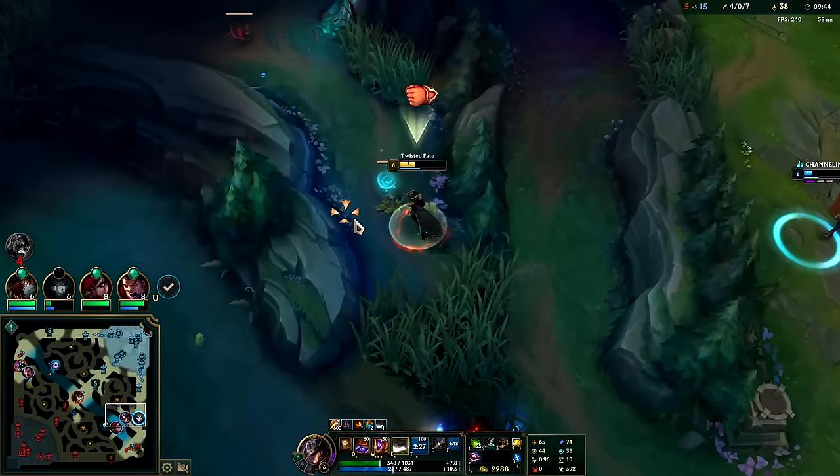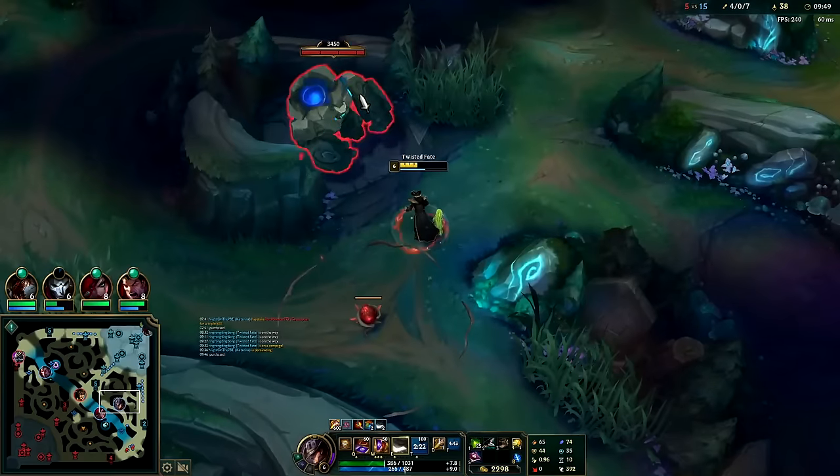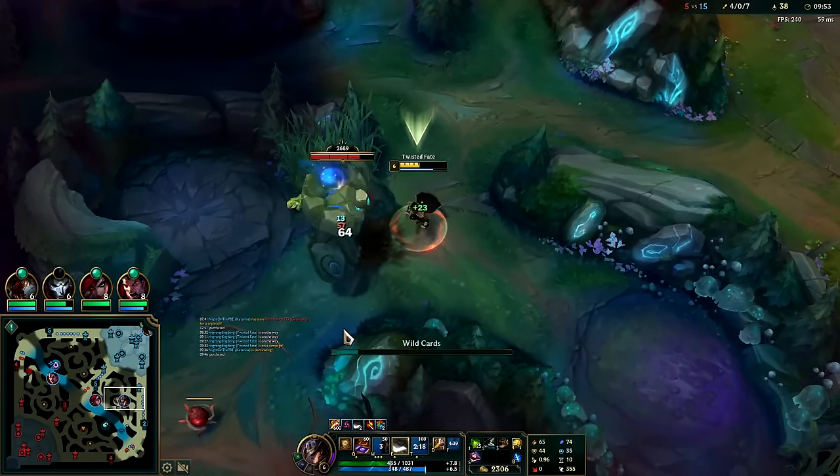Let's take blue buff, get our health back, and press for dragon. We'll still go for Nashor's probably with a Rod of Aegis or Cosmic Drive — as long as something gives us AP, movement speed, or ability haste it's gonna be a good item on us.